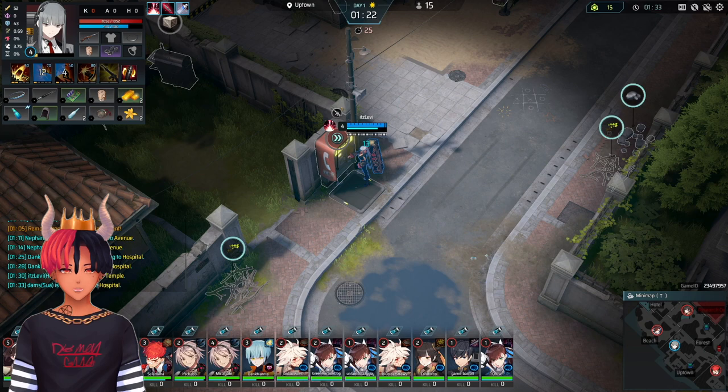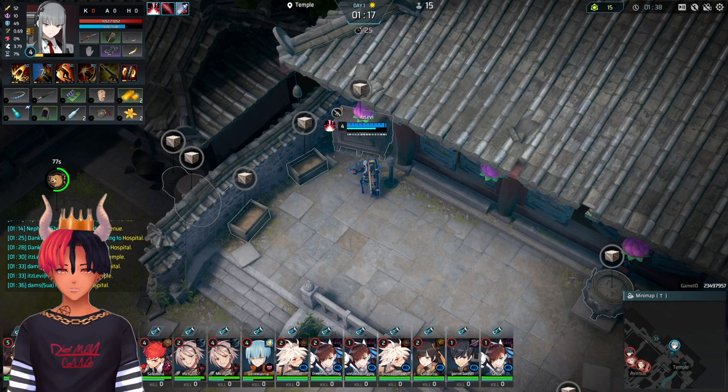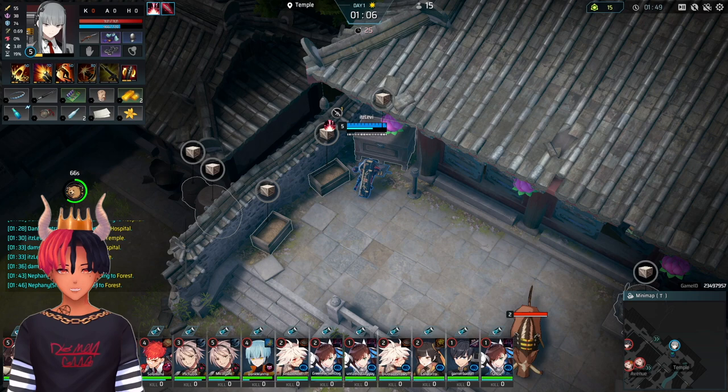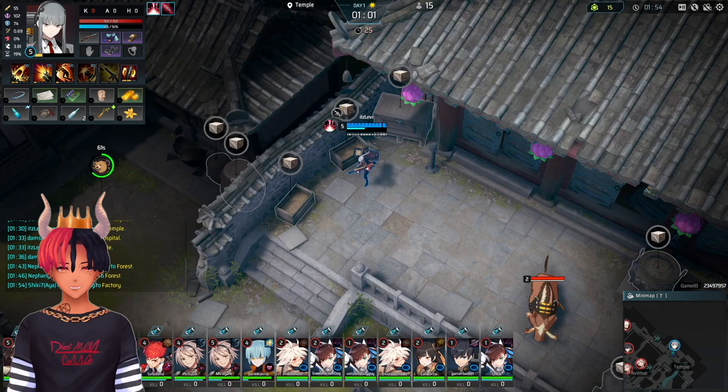The same thing applies for a build that goes forest, then chapel, then avenue — a common route for amp users. They can combine oriental herbs with flowers, both found in forest, to make orchids, then with glass bottles found in avenue to make healing potions. If you're struggling to remember food recipes, you can always open blue air drops. Making food is a skill you'll have to learn to get better at in Eternal Return, and I recommend memorizing a few recipes.